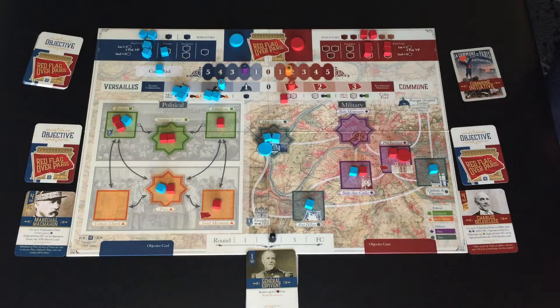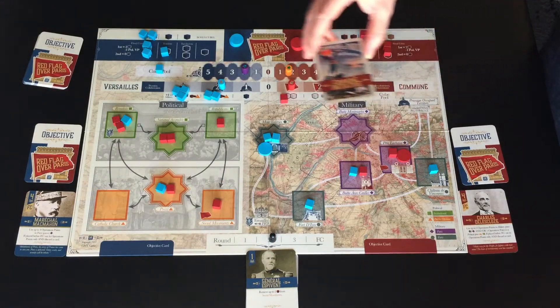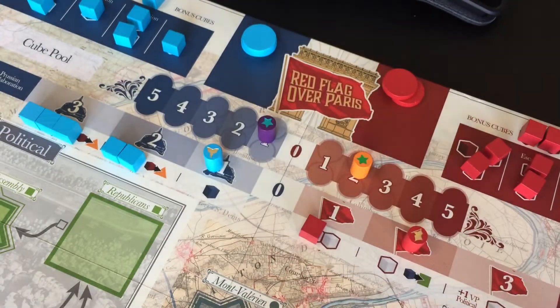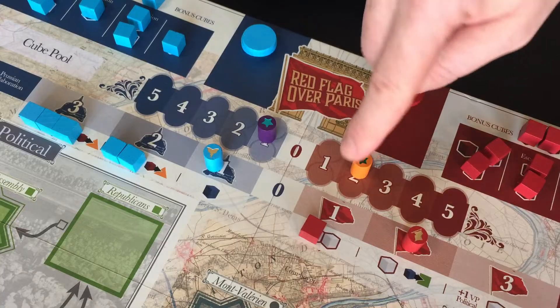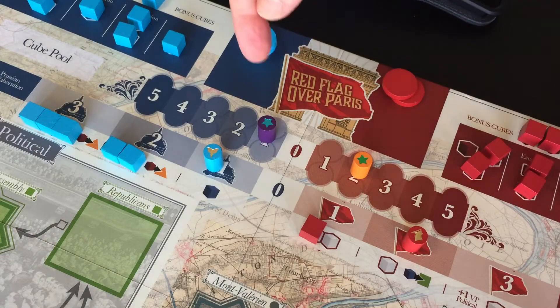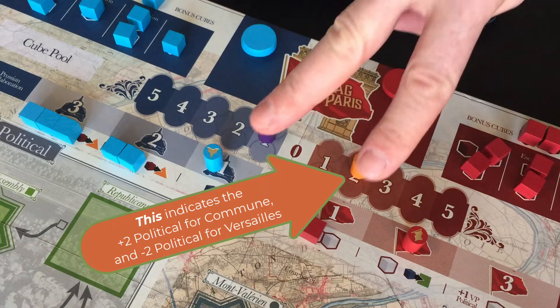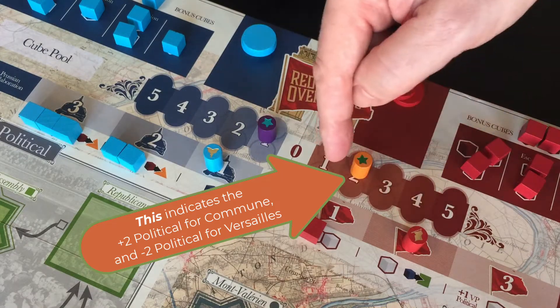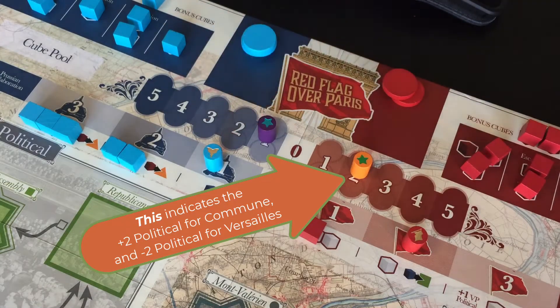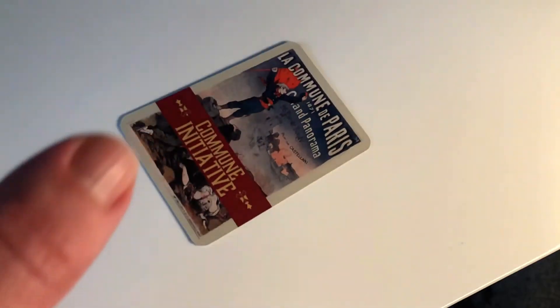Once objectives are determined, advance the turn marker and determine who has initiative. Initiative is calculated by taking a player's political points and subtracting their player momentum. For example, if the Commune player has two political points minus two momentum, that's zero. If Versailles has negative two political points minus one momentum, that's negative three. Zero is higher than negative three, so Commune maintains initiative.